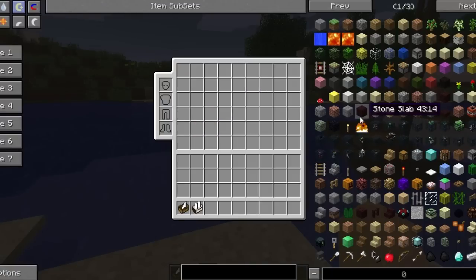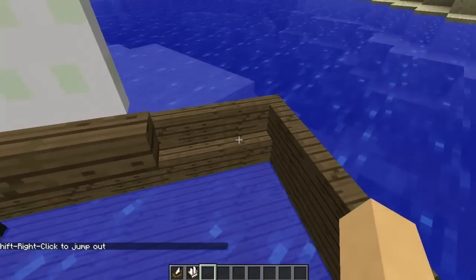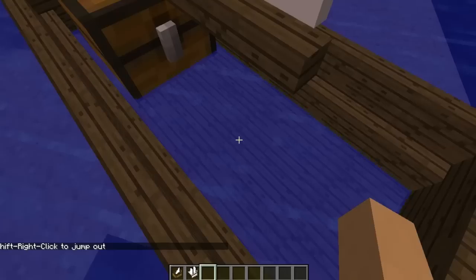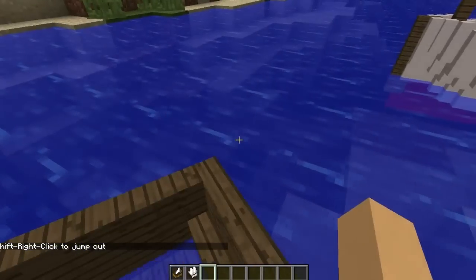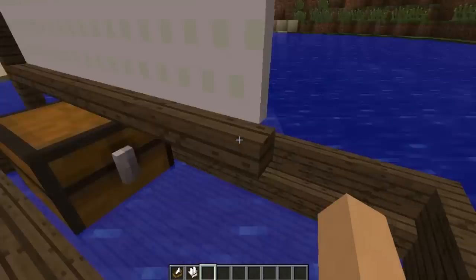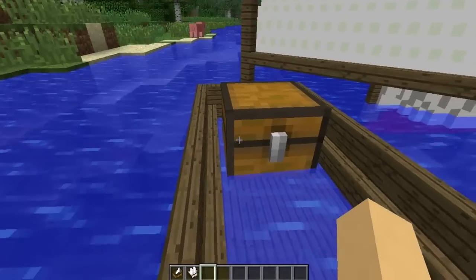The next one we have is the Whitehall, and for this we need three PUNTs. To get out of the boat, you shift right-click to jump out. You can't get out normally because if you right-click while in the boat, it will open up the PUNT chest.